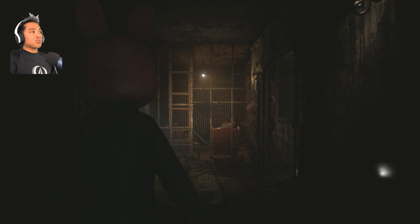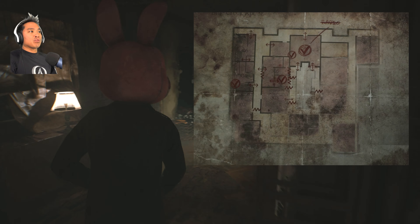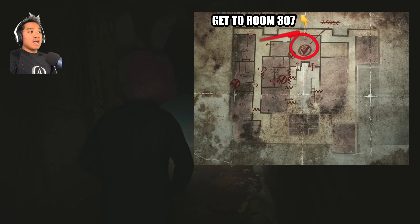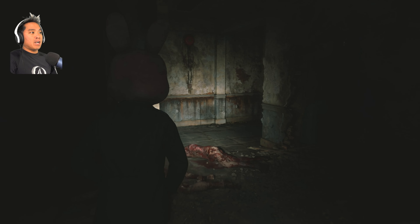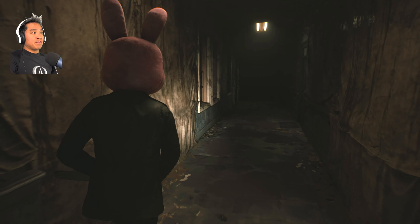You'll see an opening right here — step onto this little crate and into the window. This is where it gets difficult. We'll end up in 303 and have to navigate through here. We want to get through 303 to reach 307. There's a lot of enemies here so just run by them — we want to get to room 307.